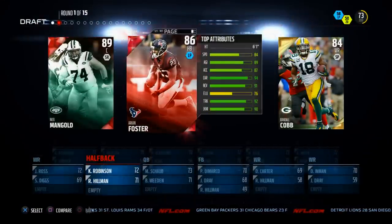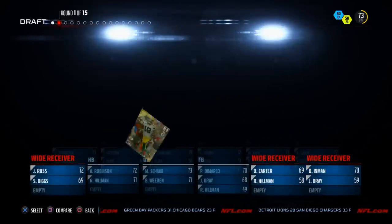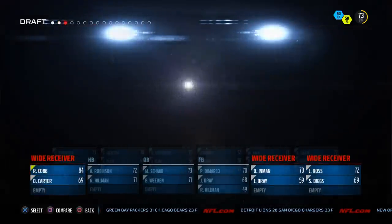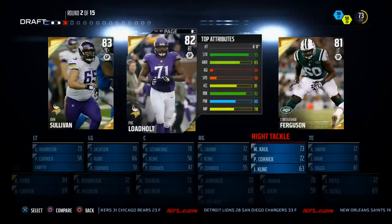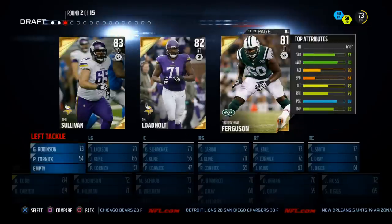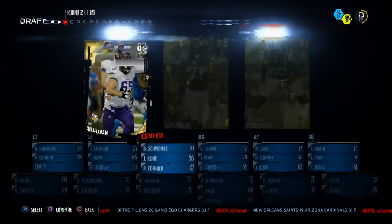Offensively, we're going to look at the picks. Wide receivers are really important this year — you need good receivers that can catch the ball in traffic. We're going with Randall Cobb, but primarily we'll be going for more skill players on the offensive side. For the lineman pick, what we look for is impact block, and Josh Sullivan has the best impact block here, so we're going with him.